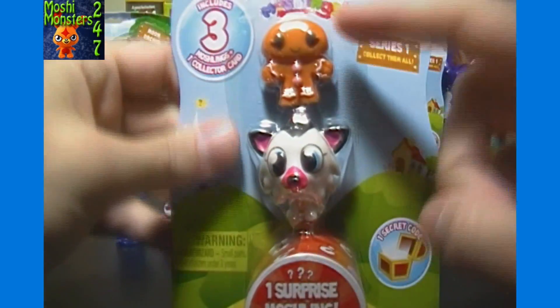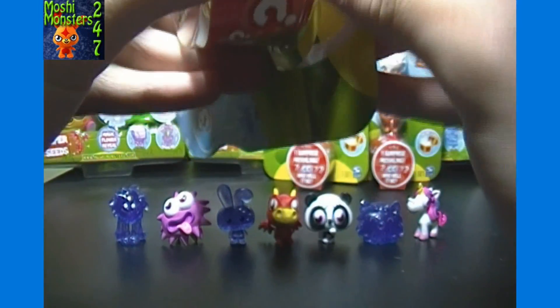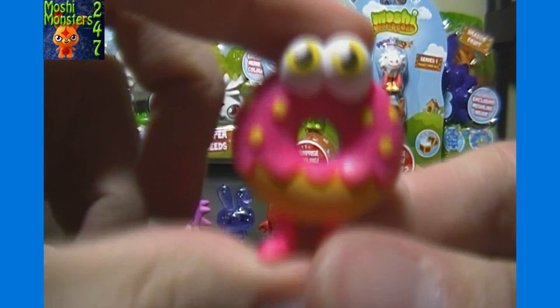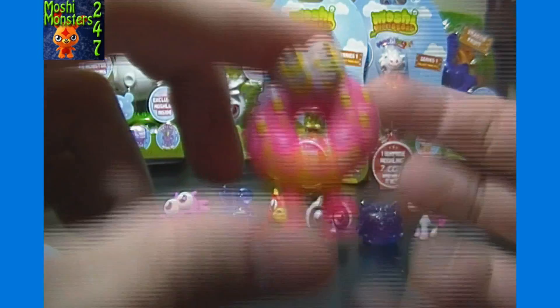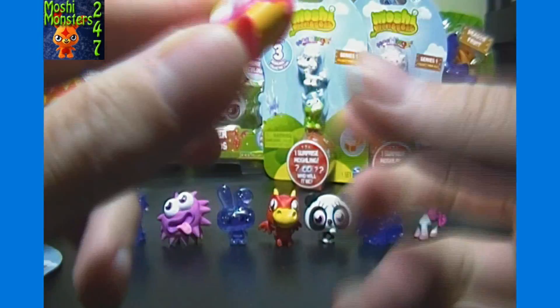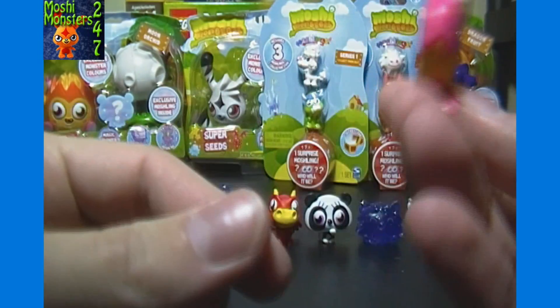Next, we got Hansel and White Fane. And the Surprise Moshling is... it's Addy the Donut, from Foodies. Can't quite fit them on even my smallest finger, though. I don't know that anybody's fingers could fit in there to wear it as a ring.